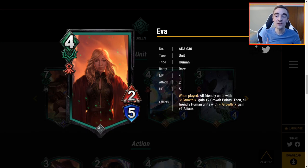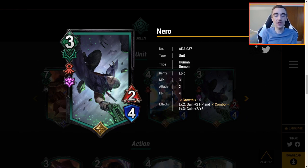Eva is 4 MP for a 2/5 — when played, all friendly units with growth gain plus 2 growth points, and all friendly human units with growth gain plus 1 attack. So if you play Nero and then Eva, Eva will flip it because it would be 4 plus 2 equals 6 growth points, and you only need another 4 MP unit to get all the growth, plus 1 attack. That could be good, but it seems like you're fighting the wind to stack all these cards on top of each other. There's a lot of power but growth 5 is a big ask. However, there are things like Nero's growth hero art that automatically level it up, and that could be really, really good.